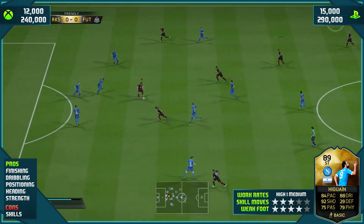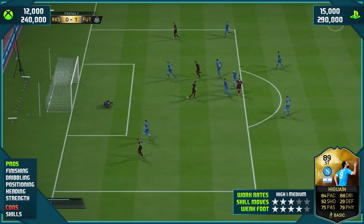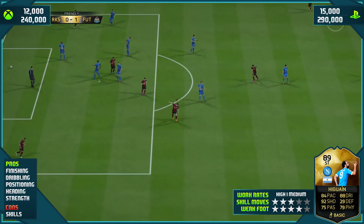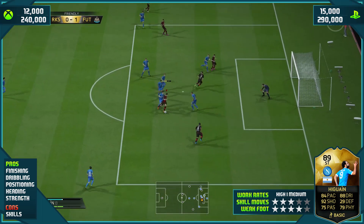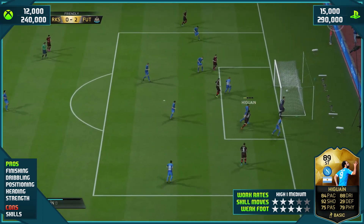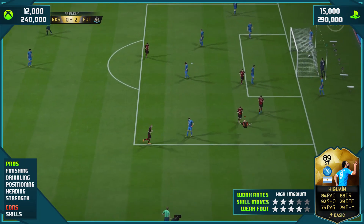Dribbling-wise, sensational. 88 dribbling on his base card stats — he's a fantastic dribbler. Now, what you don't want to do with this card is speed dribble. He's not great at that, but when you've got the ball at his feet doing fake shots, kind of at walking pace, he is very good. Take my word for it.